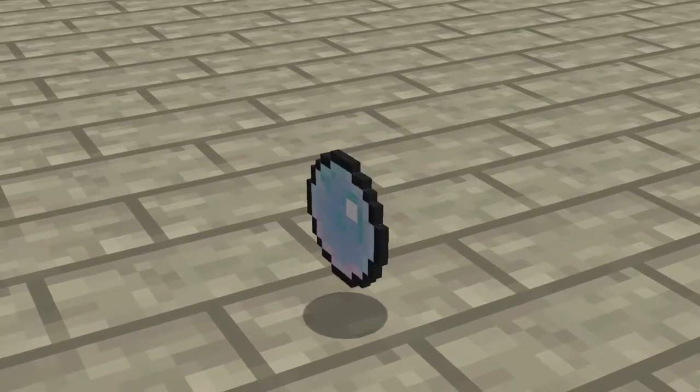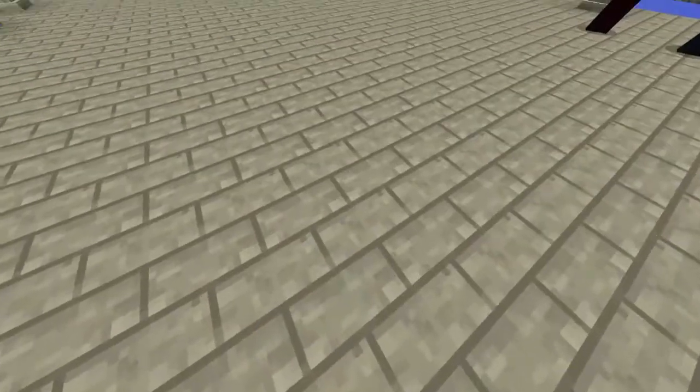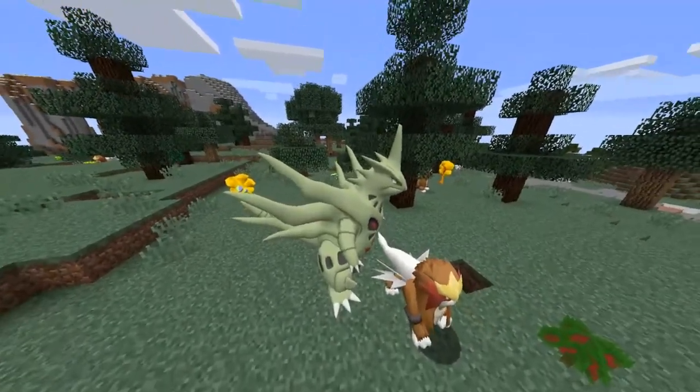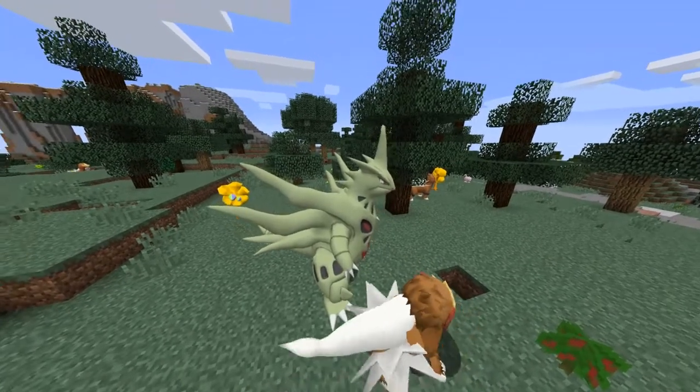The third and last thing you need to get Palkia to spawn is the Lustrous Orb. You can get the Lustrous Orb by defeating mega boss Pokémon, though they're probably quite rare.